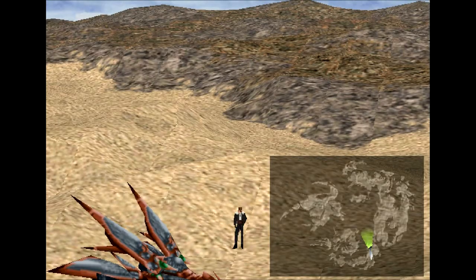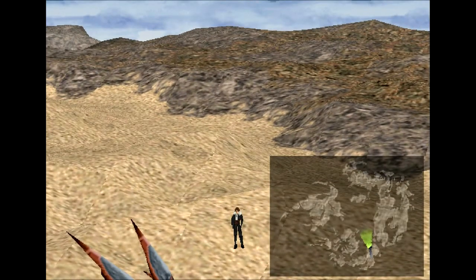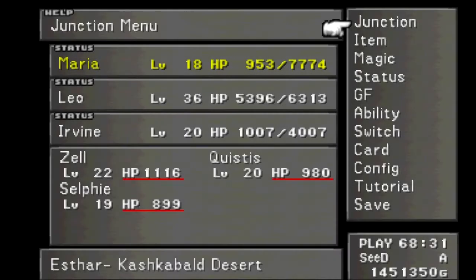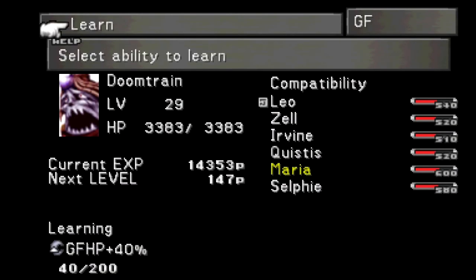Welcome back, this is Baller Scuba with more Let's Play Final Fantasy 8. I am joined as always by my Guardian Force leveling-up squad of Maria, Leo, and Irvine. We got a few levels with Zell and Quistis last time, so I've switched them out.